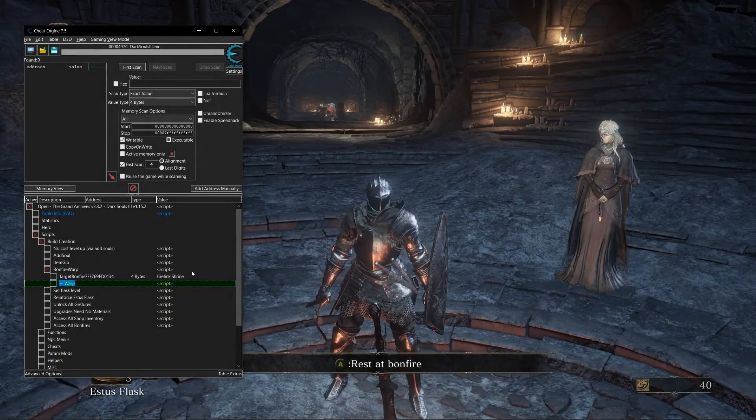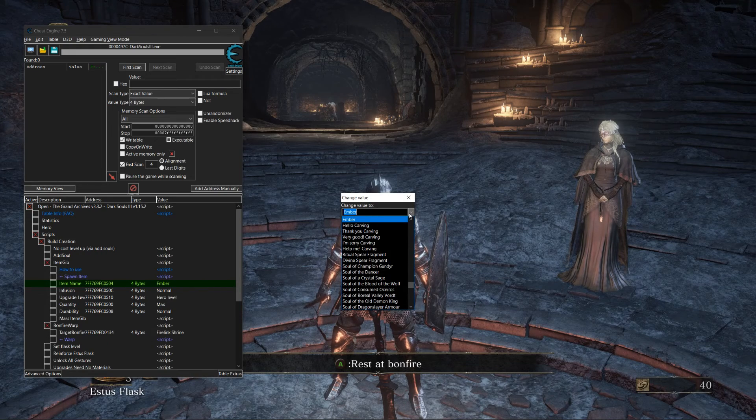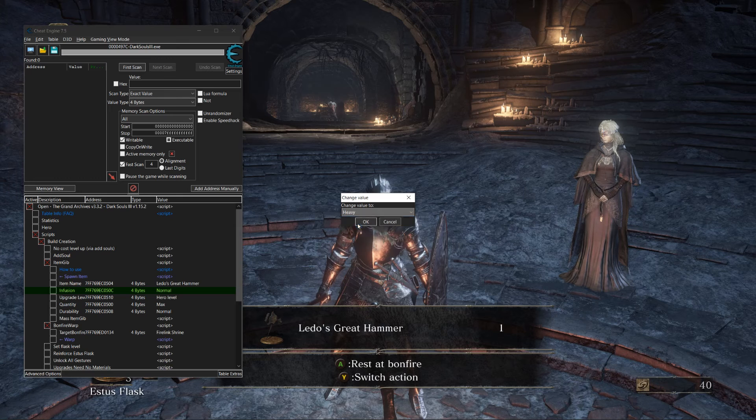Now let's give ourselves a few items. Say I want to focus my build on Leto's Great Hammer. The newest table is very smart — it won't let me infuse it, as it cannot be infused. It also does not let me upgrade above my character's weapon level.